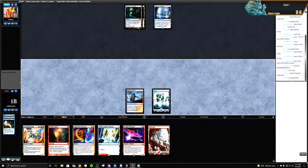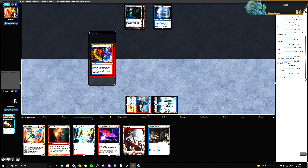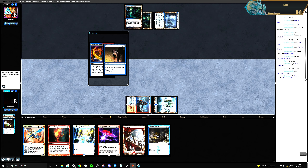Let's see what they want to do — Treasure Cruise. Cool. Let's Expressive Iteration. Yeah, that uses almost all of our spells so far.